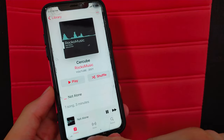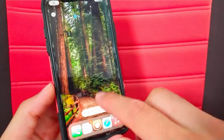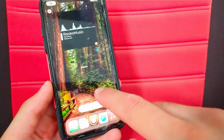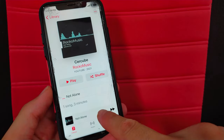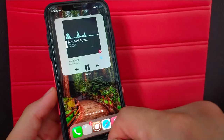You can choose the small, medium, or big size for the media widget and add it to the home screen. Now you have a fully functional media widget on the home screen — you can play and control music and change tracks easily through this widget.